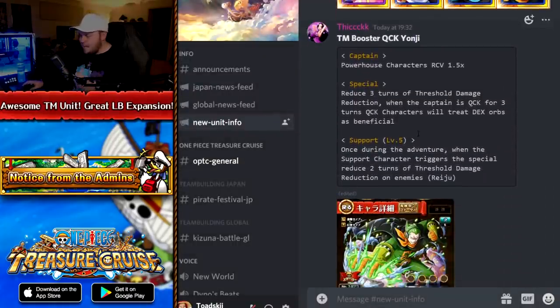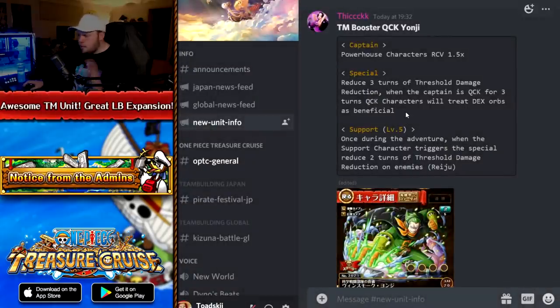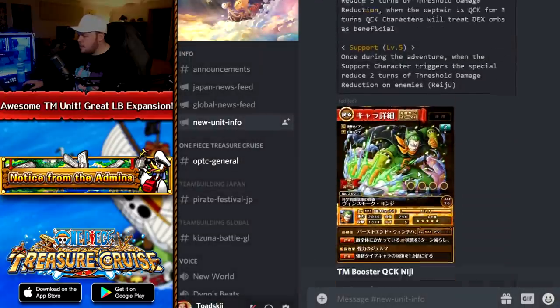First, let's discuss the TM unit. We've got TM Rare Recruit Yonji on JP. The special is whatever — the main talking point is the support effect. Once per adventure, when the supported character triggers their special, it reduces two turns of damage threshold, and it only attaches to the character that is the TM unit, which is Reiju. That is a really good support effect, and Yonji is the easiest one to pull — he'll be guaranteed on multi number two.